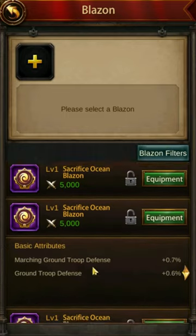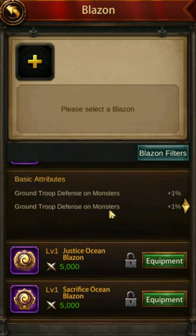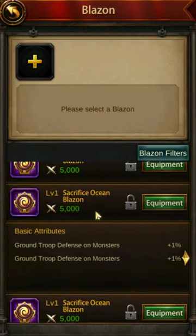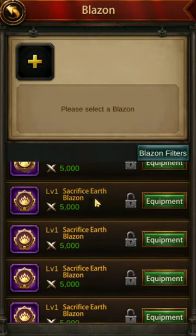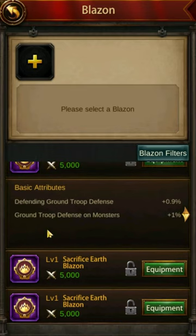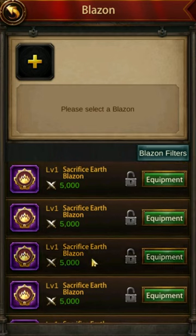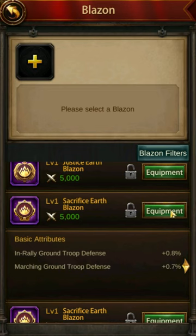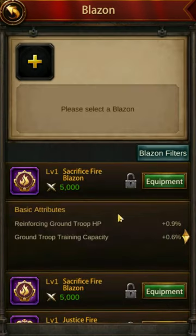That's one, two, three, four — the fifth one. The options here are terrible. Okay, going with the offensive one. Let's look at more. Sacrifice in rally and marching — I like it. Ground troop defense is good. Monsters killed that one. Defending — nice. Monsters — not nice. Training capacity — no thank you. So I'm going with the offensive one again: in-rally ground troop defense and marching ground troop defense. Liking it so far.